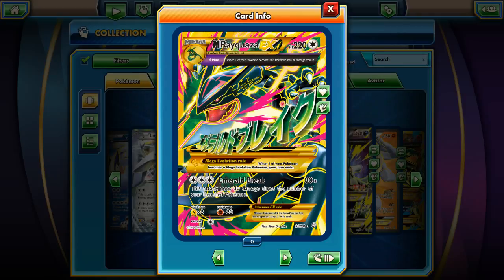It's something like Max Potion but you don't need to discard energy cards. Pretty much the same attack, same weakness, resistance, retreat, and energy cost as Mega Rayquaza EX from the Roaring Skies.